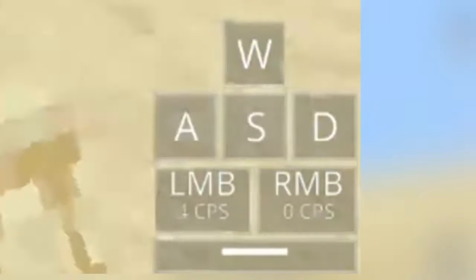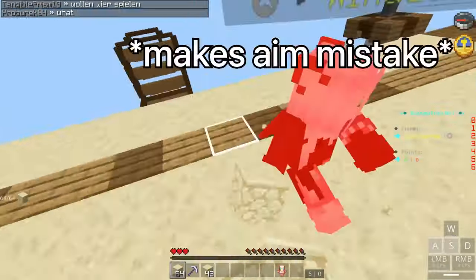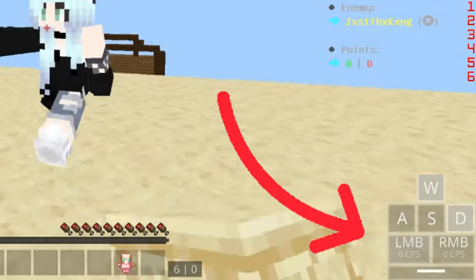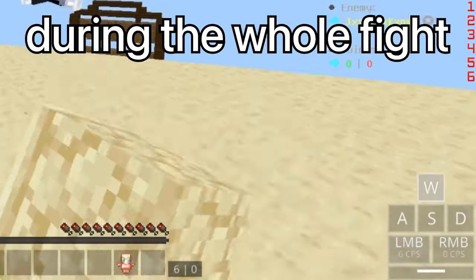But what if you don't have projectiles? You trade hits while strafing and w-tapping, so your opponent might make a mistake with their aim and you can combo them. You also strafe when you walk up to each other while fighting, and you do the strafing during the whole fight.